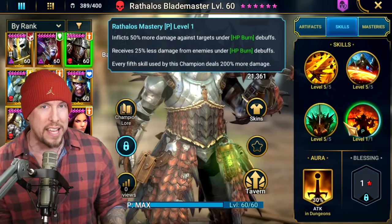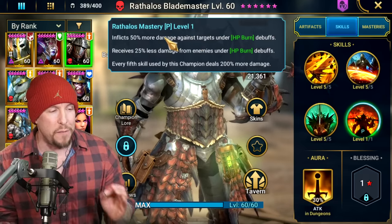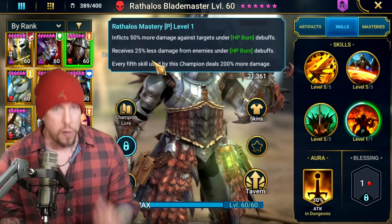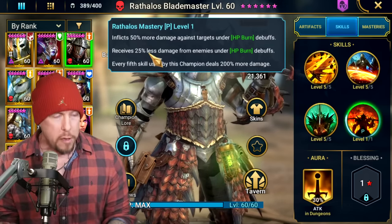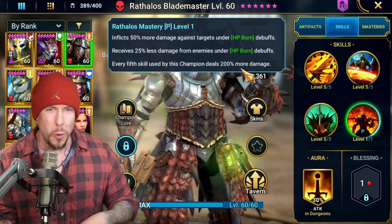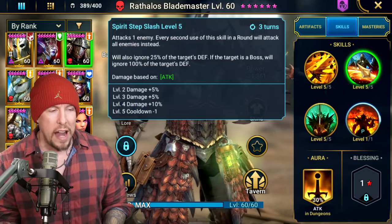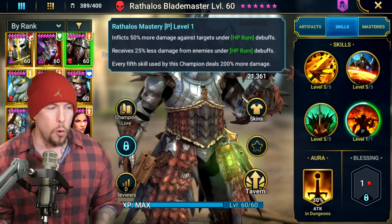On his passive, Rathalos's Mastery: inflicts 50% more damage against targets under burns. Receives 25% less damage from enemies under burns. That's like the big version of Strengthen built in when they're under a burn — really good specifically in Hydra. Every fifth skill used by this champion deals 200% more damage. It's all snowballing together with really good kit synergy for a champion that doesn't bring much in terms of debuffs outside of his Decreased Defense and self-buffs.